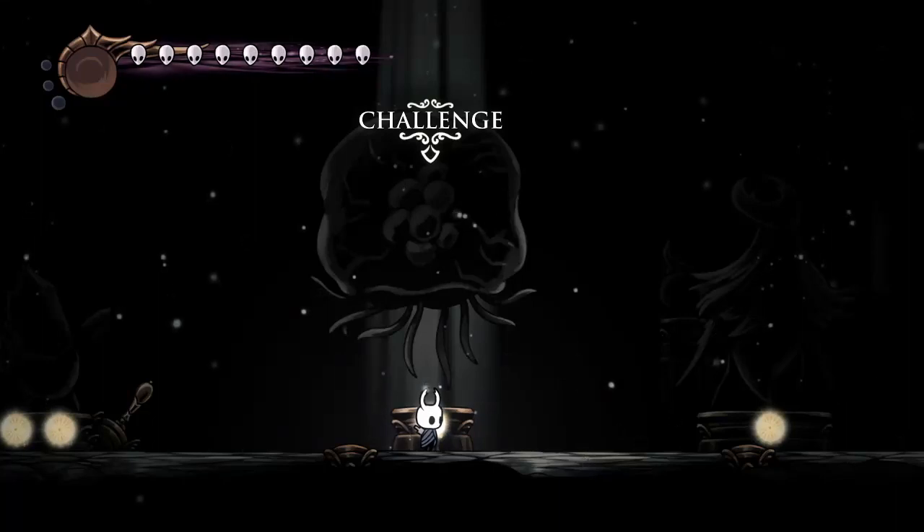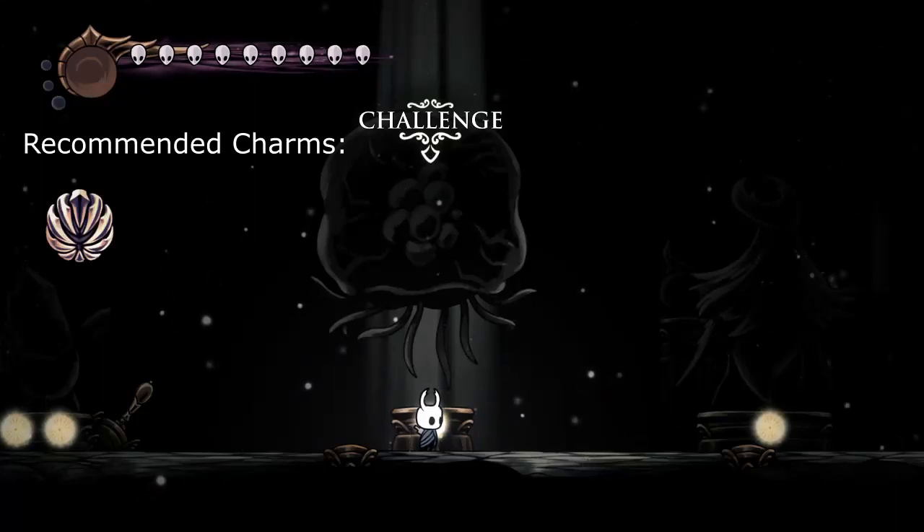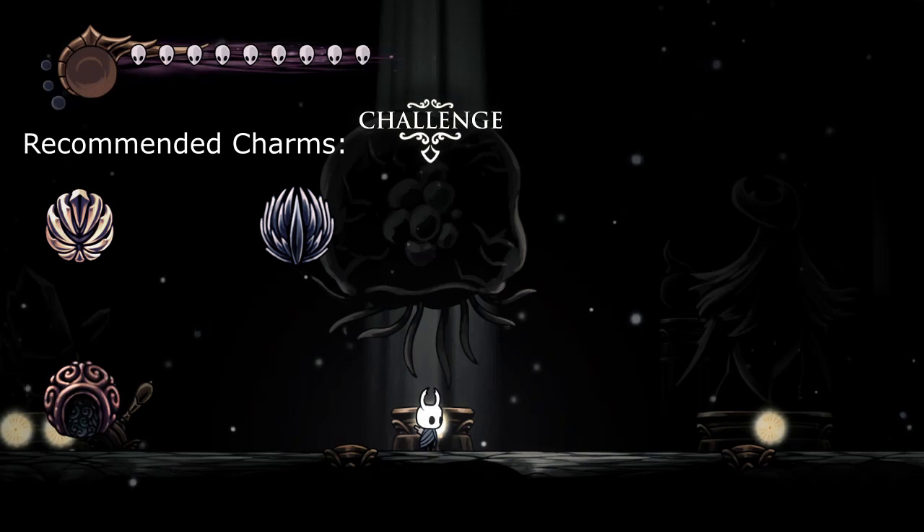Hello everybody, this is going to be a tutorial on how to beat Radiant Umu. The charms you use are Unbreakable Strength, Quick Slash, Shaman Stone, and Mark of Pride.